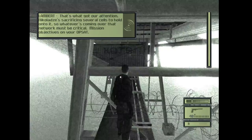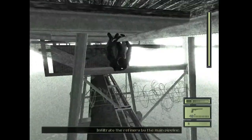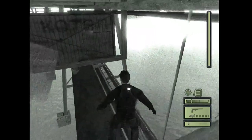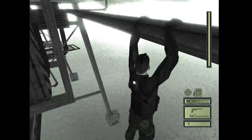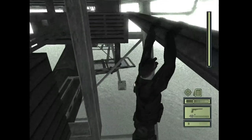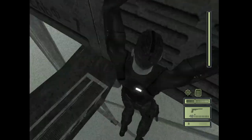Then hop onto this pipe and crouch and squish through this hole, and then jump down. See this railing right here — jump onto it. Now just keep moving left. Once you get to the air conditioner thing, just continue moving left until you're onto that big pipe, which then just drop off.